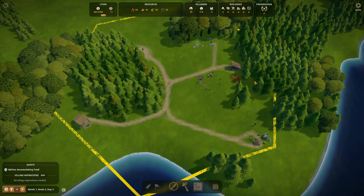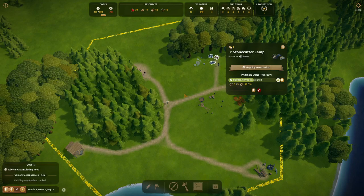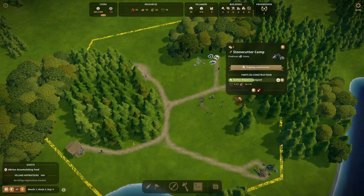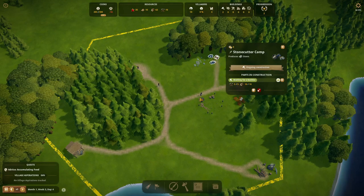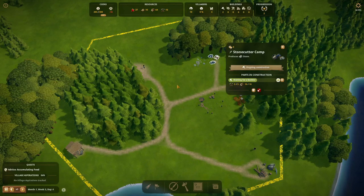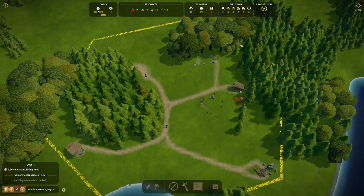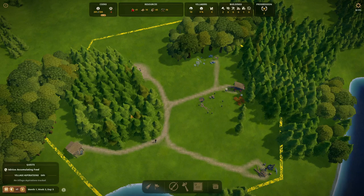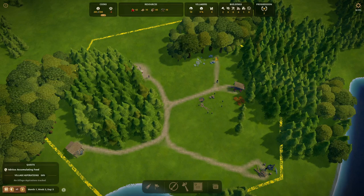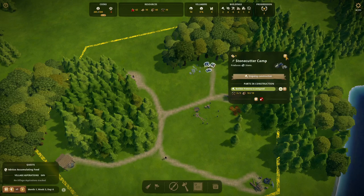Our lumberjack is doing a great job bringing down trees. They're building the stonecutter's camp now. Since it's quite far from the builders' hut, their build time is already ticking as they walk there — by the time they get there, only a little bit of work gets done. So it really helps to place the builders' hut right in the middle of where you're constructing. I want to save this space for housing, but keep in mind: every time you build a builders' hut, place it near where you're going to construct the next couple of buildings — that will speed up building time considerably.